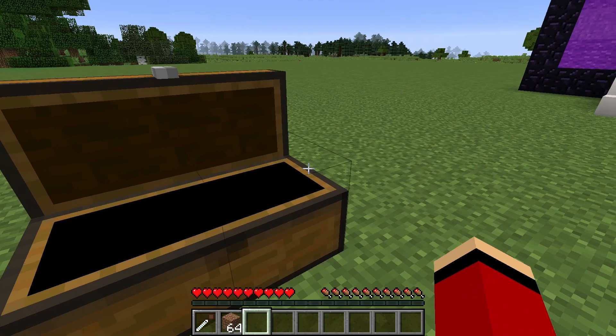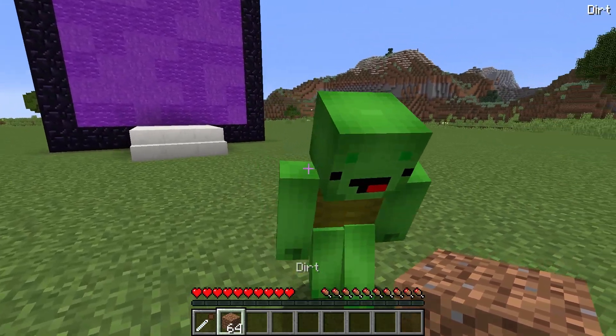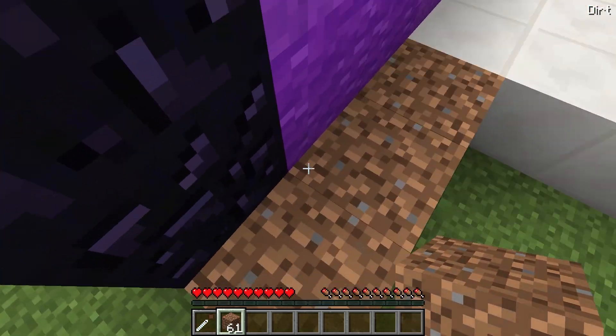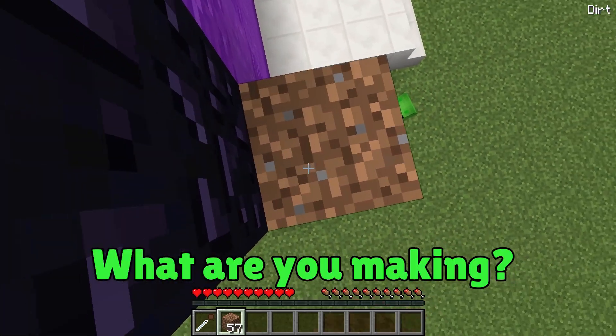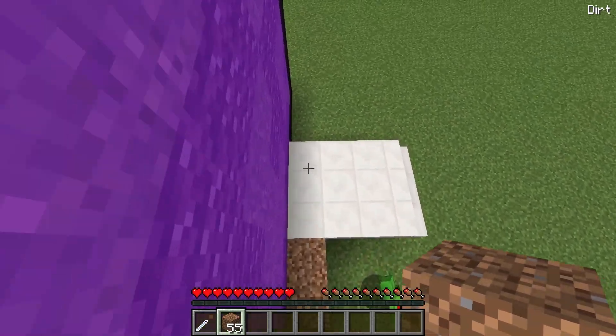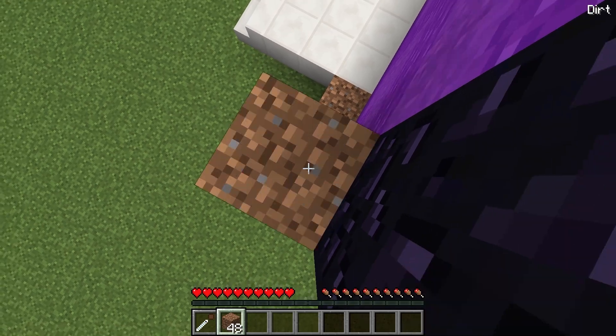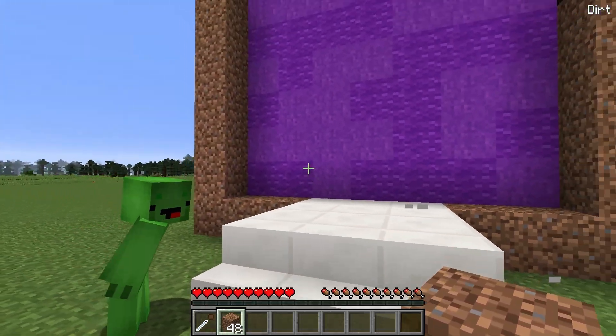I have everything we'll need in this chest. The first thing we'll use is this dirt. I'll just place some here, like this. What are you making? One, two, three, four blocks. Just like this. Ta-da! It's a portal made of dirt!